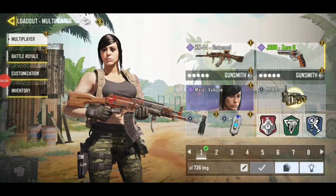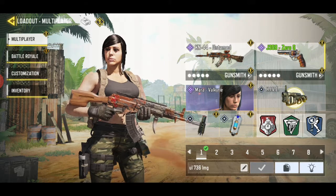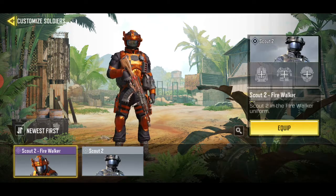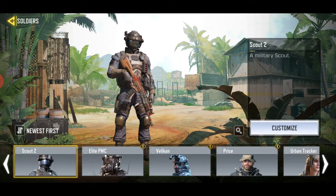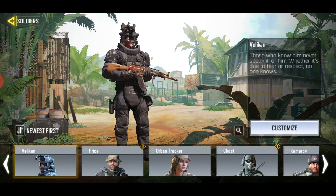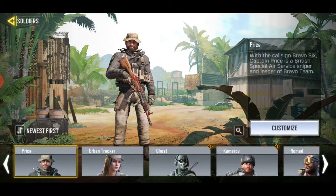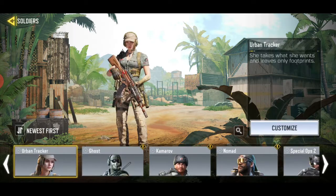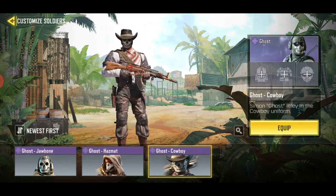Someone asked me if I wanted to film all the characters I had the skins for, so I will do that now and show you all. This one is Scout — two types. Then we have this one, which I have new — it's only one skin of it. This one I never used yet, so two skins here. I think also two skins, and we have Ghost — one, two, three different skins.